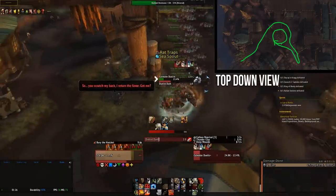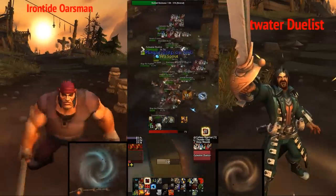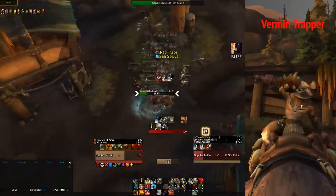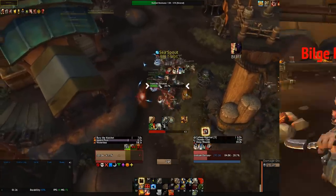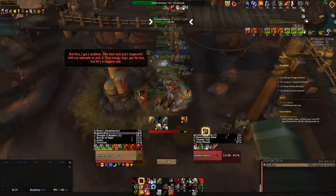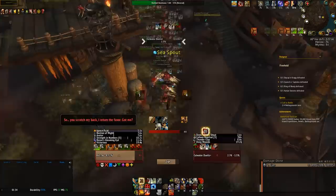The reason we want to kite our mobs instead of just standing still and burning them down is because the duelists and oarsmen on this pull put swirlies on the ground — the blue ones knock you up in the air, and the brown ones stun you. Both of these stop your DPS and can cause deaths if you get stunned without any defensive abilities up. The two trappers also throw out rat traps which will root you, making it impossible to dodge the swirlies and can be fatal. Lastly, the bilge rat padfoots will put a debuff on you reducing your healing by 25%, and multiple applications can overlap, but there seems to be diminishing returns on the healing reduction. So just keep moving around until everything dies, then mount back up and head into the next pull.